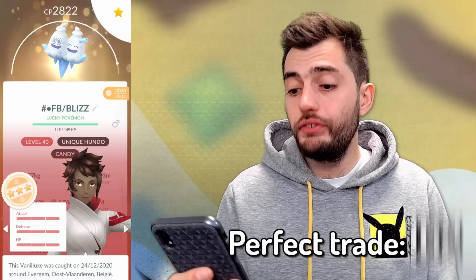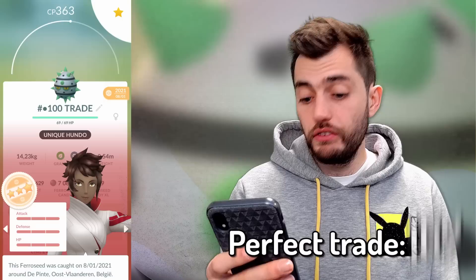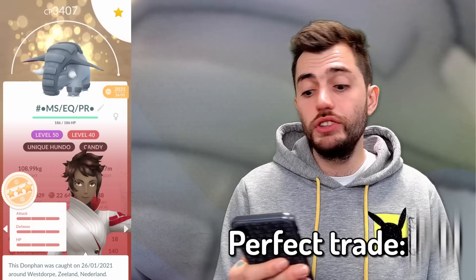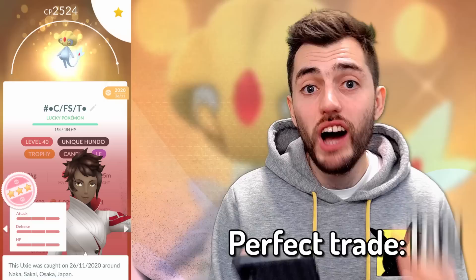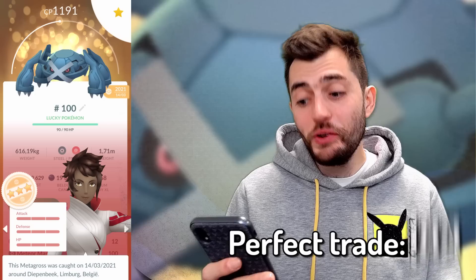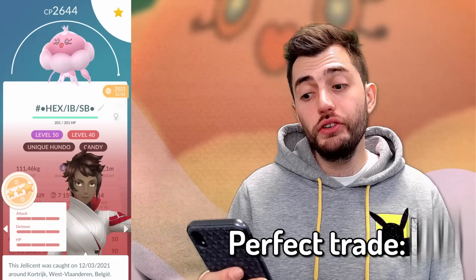Vanillite, another hundo Vanillite, Alolan Sandshrew, Pikachu with the holiday outfit, Pikachu, Ferroseed, Litwick, Latias — also from a guaranteed lucky friend trade, pretty cool. Donphan, Chespin, Pikachu with the purple hat, Crabrawler which I evolved, Smeargle, Deino, Timburr, Klink, Munna, Chansey, Munna. Pikachu with the purple hat, this time as a female. Axew from a guaranteed lucky trade — pretty cool as this one is a legendary and a regional. Metagross, Pikachu with Surf — pretty nice.